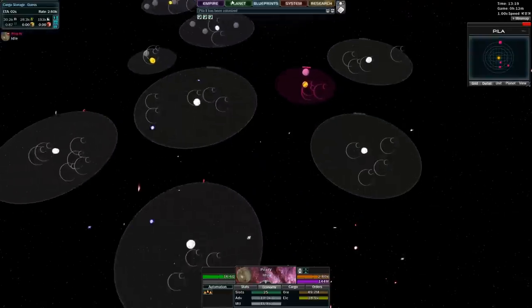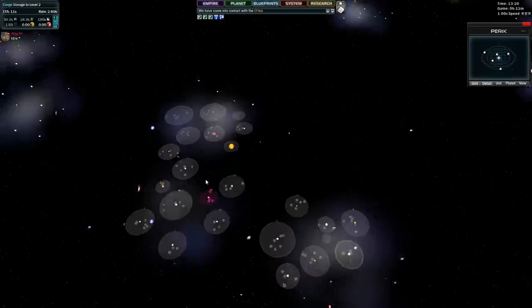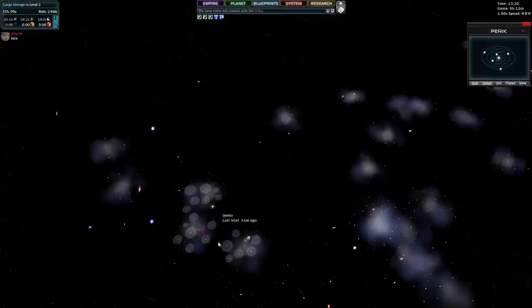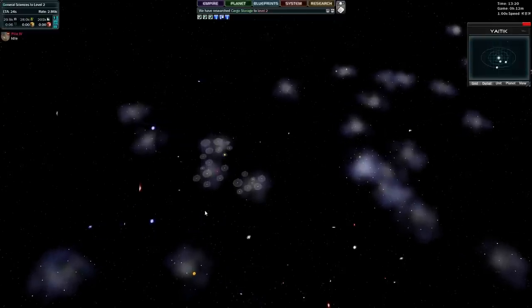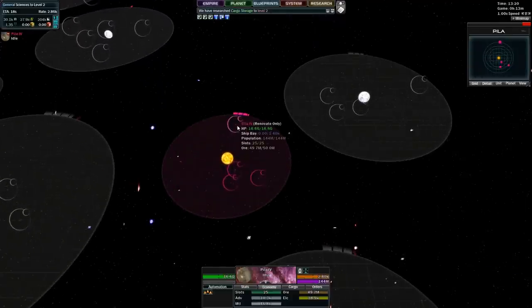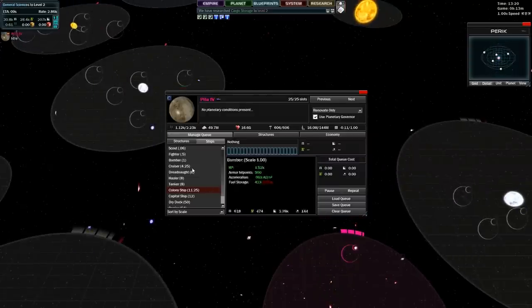Now we need to spread out. These three systems are obviously already inhabited, so we will be bouncing to these two at first. Let's see our position inside the universe - we are in a relatively safe location. We have all of this blank space to protect us. Some early warning satellites and we will be protected from that angle. We already have a scout in this system. Auto-colonized system - five planets. We'll launch two colony ships for now.